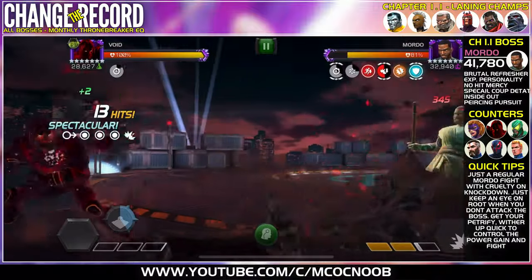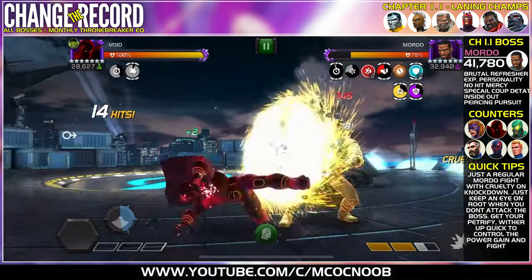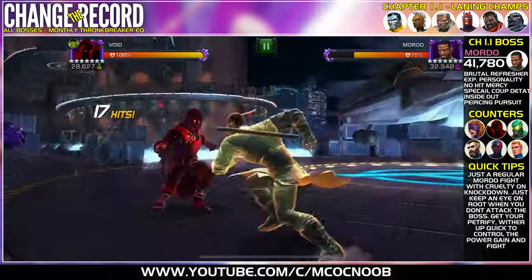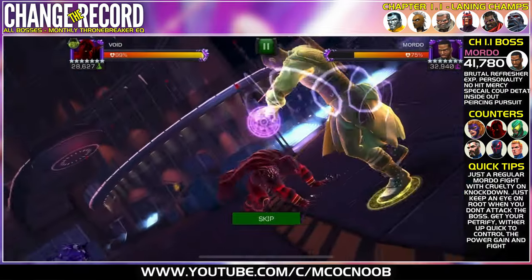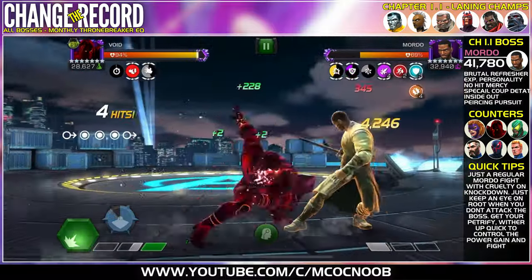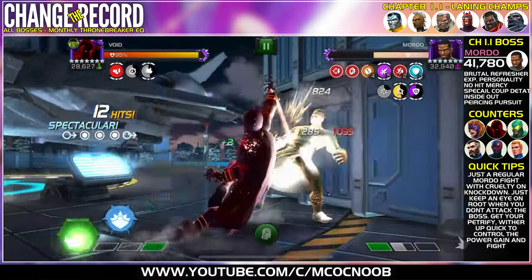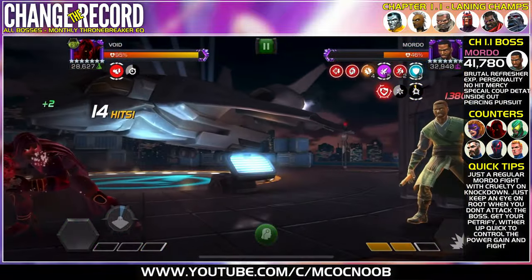With Modo, the nodes are going to be Brutal Refresher, Explosive Personality, No Hit Mercy, Special Coup d'Etat, Inside Out, and Piercing Pursuit. Don't worry about it — to put it simply, all you need to do is bring in a good Science champion that can control his powers, or anybody with a Petrify or Wither. That should do the trick. You can also bring in Human Torch — that also works. It's just a regular Modo fight.